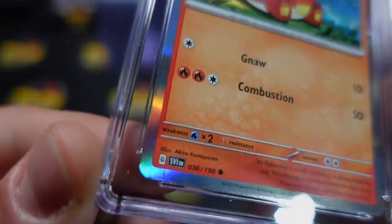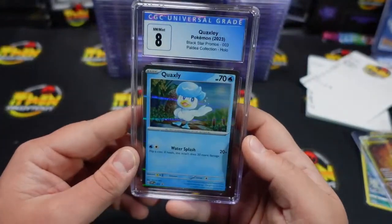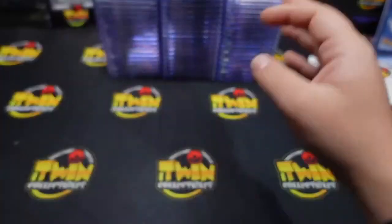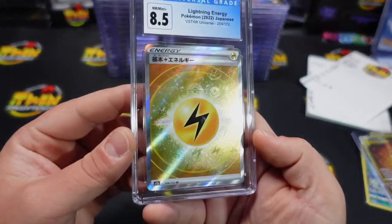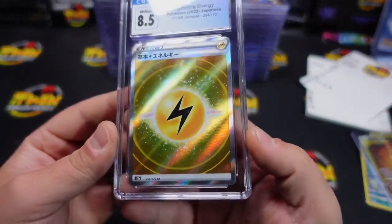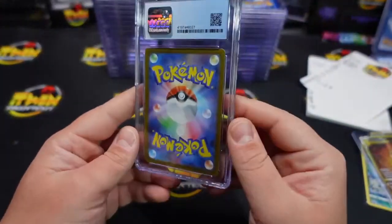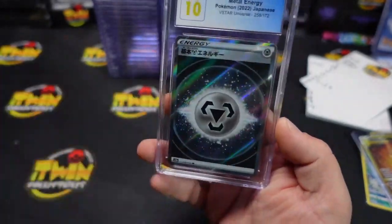I think it's like maybe that corner right down there — you see that, Clayton? I don't know if that would do it. We had an 8 on the Quaxley, a 9 on the Sandaconda alternate art from Fusion Strikes. We also got an 8-5 on this one — very weird with these ones. I don't know why some of them grade really well and then some don't grade well at all. How dare they disrespect — you see this? Metal got a 10. I don't get it.